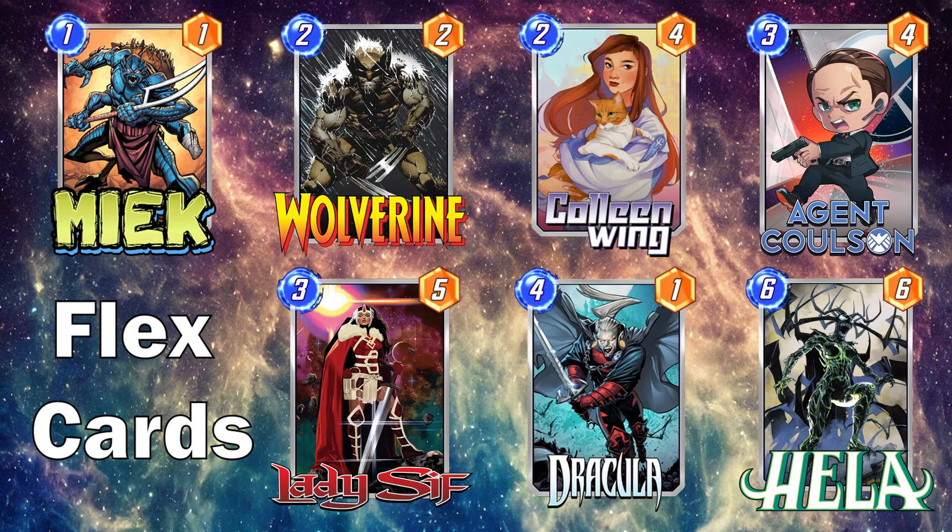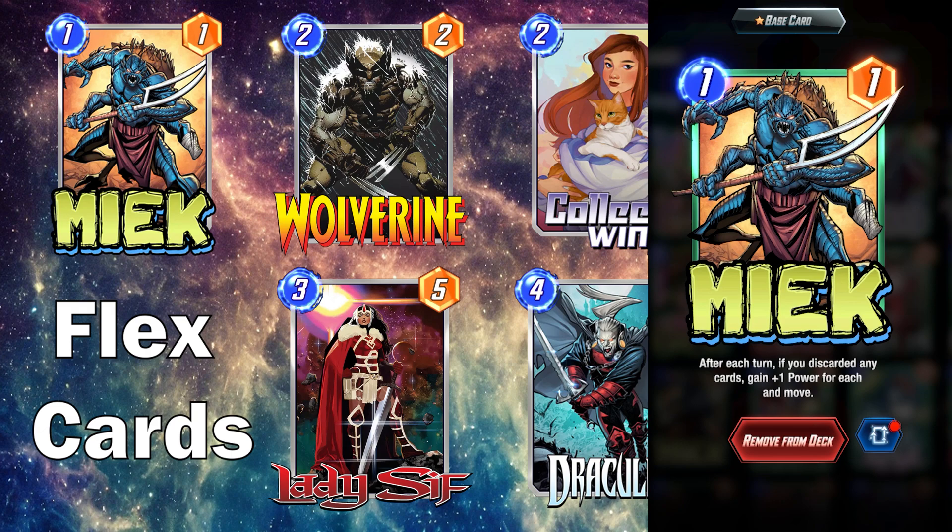First off we have Meek as a flex card. The only reason I don't have him as a must-have is there is just still so much destroy in the meta right now and a ton of Killmonger, so he is likely to die. But because there is so much guaranteed discard in this list, as long as you draw Meek before turn four and your MODOK gets buffed, he's probably going to be at least a 1-5, which is a ton of value. He's very strong in this list.